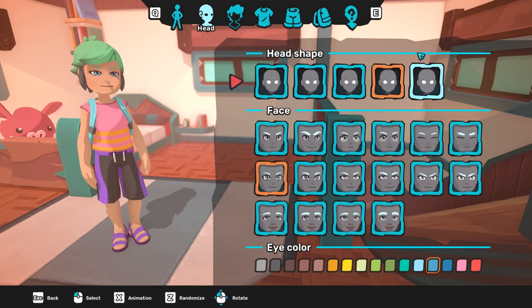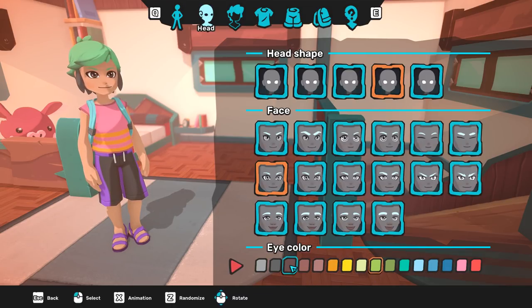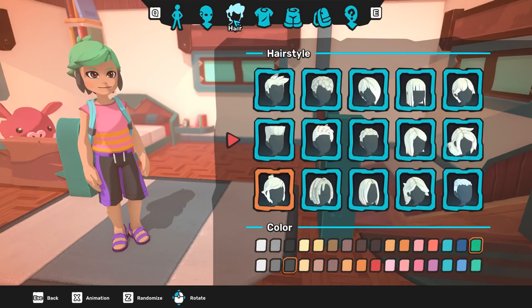Oh, cute. And then you can change the head shape. This is kind of like me. Maybe a little bit more like this. Happy eyes — I just want to have happy eyes. I'm ready for adventure. I have brown eyes. It'd be really cool to have green eyes, though, but I have brown eyes so I'll go for that.